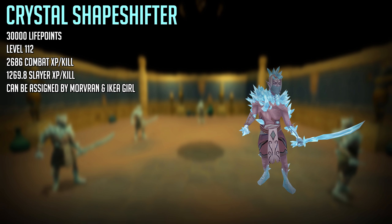Now a crystal shapeshifter has 30,000 life points and is level 112 combat. They give you 2,686 combat experience per kill and 1,269.8 slayer experience per kill, and can only be assigned by Morvran and Laniakea. They can be poisoned, so if you are using weapon poison or cinderbanes they do actually work here.